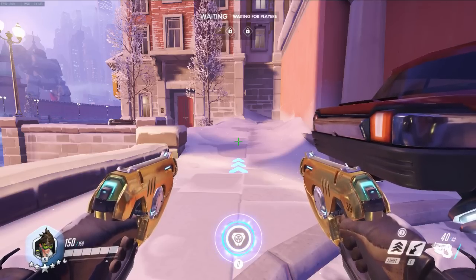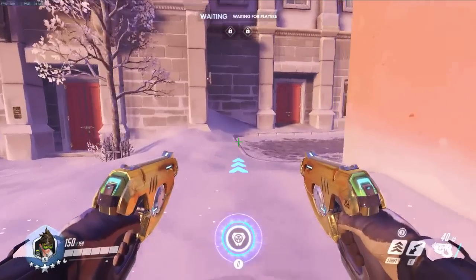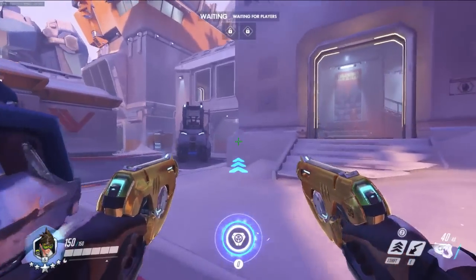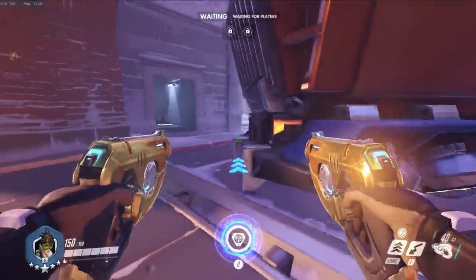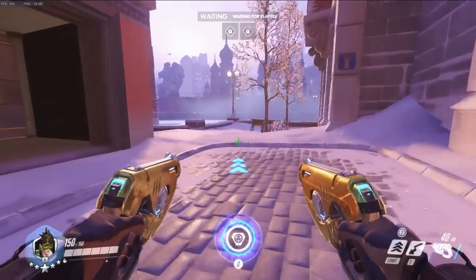We're going to be using Volskaya Industries as our demonstration map today, and the first thing you really want to do is establish the route you're taking. You can go far right through the choke up the stairs, far right up the other stairs back there, far right onto point and try to fight them there, left onto point, left up to high ground, or you can flank from the left.